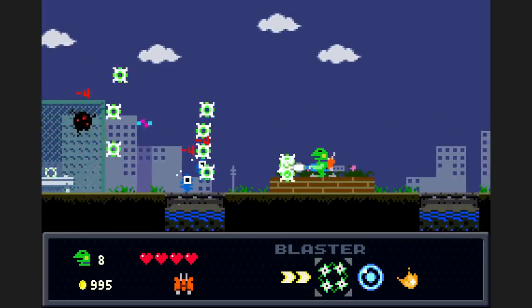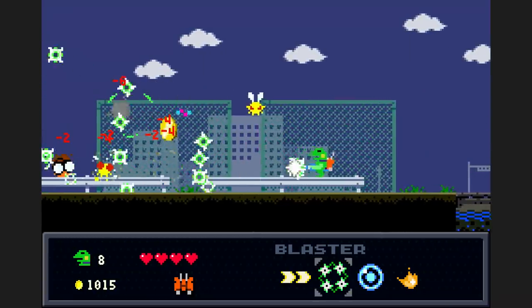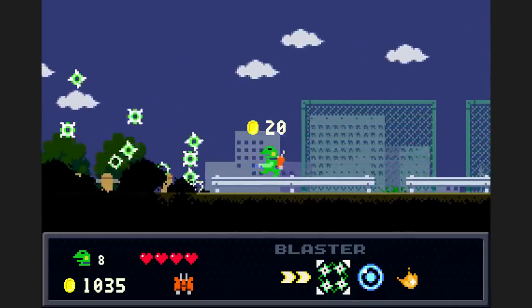At its most fundamental, a run and gun is really all about avoiding overlapping enemy and projectile behaviors. There are few better ways of putting that to the test than just mixing them together haphazardly for the finale.